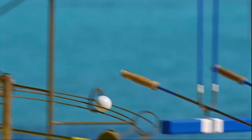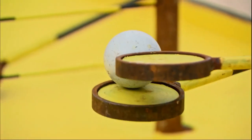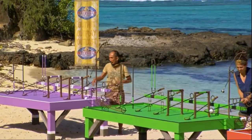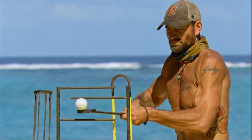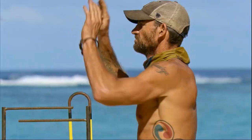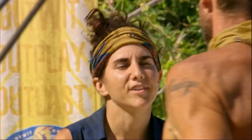It would be Culpepper's fourth individual immunity win, and would put him within striking distance of the Survivor record, which is five, held by a very small and elite group. Trojan at the fourth and final obstacle — he drops, all progress lost, has to start again. Nobody else even close. Culpepper working his way up that final obstacle — it would be a dominating fourth individual immunity win, within one of the record. Culpepper wins his fourth individual immunity, guaranteed a spot in the final four.